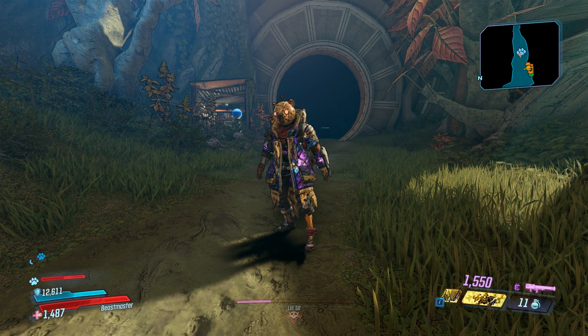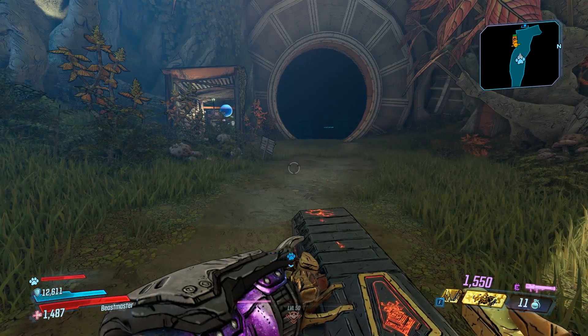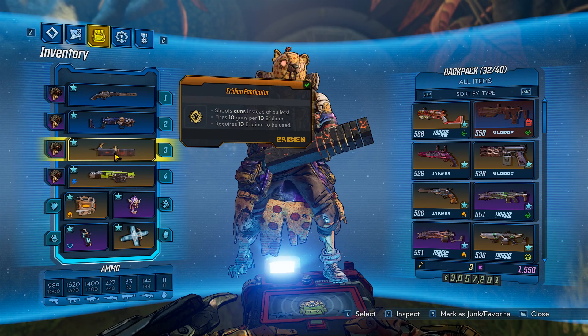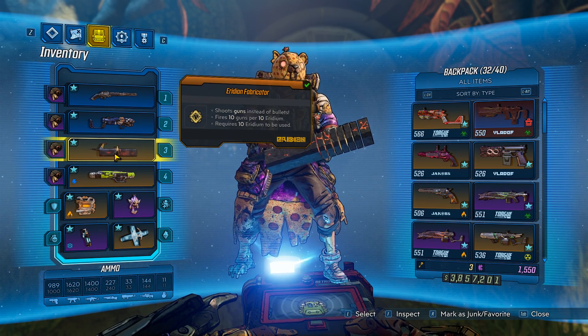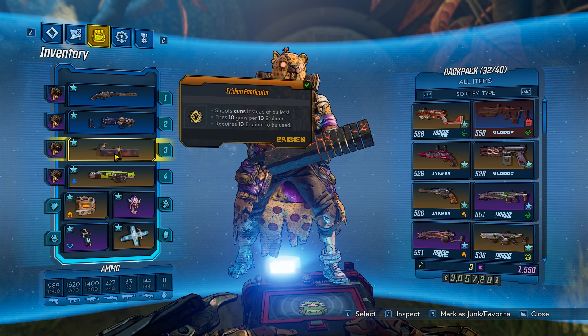Hey, what's going on guys? Joltz here, back with another item guide. Today we're going to go over the legendary Iridian Fabricator, also known as the Gun Gun. To get this, you need to progress through the main story and complete the mission Footsteps of the Giant.